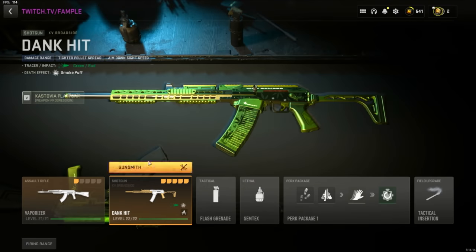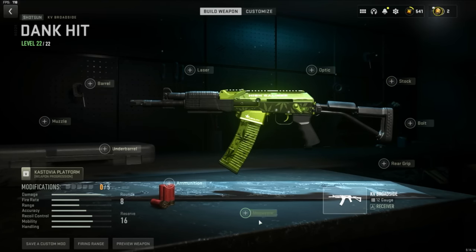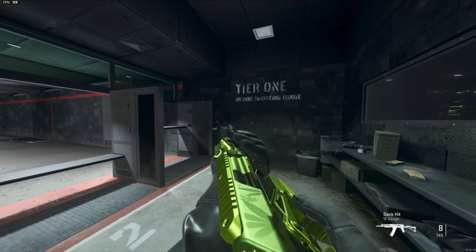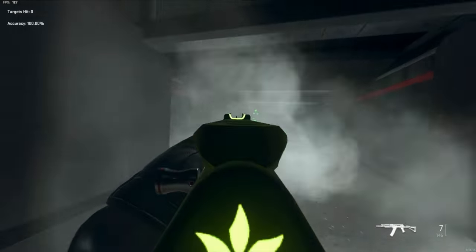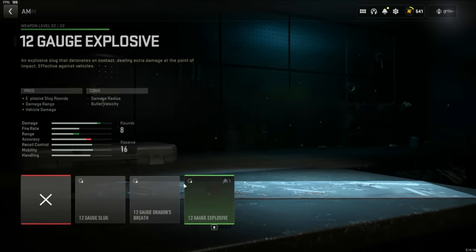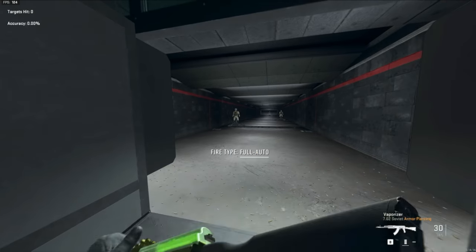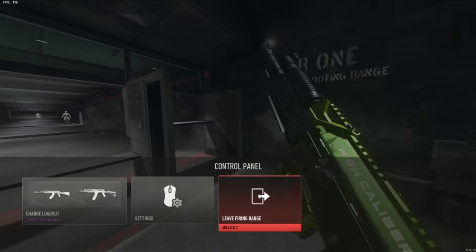Now doing the same for the shotgun blueprint — removing all the attachments. This one doesn't look great without the default attachments, so you might want to run a green camo. Luckily the default attachments on these are pretty good to begin with. You're going to keep all the tracers on this shotgun; the only way you're going to lose the tracers is if you put on an ammo type, at which point all tracers on this weapon go away. This also means you can't put these tracers on other weapons.